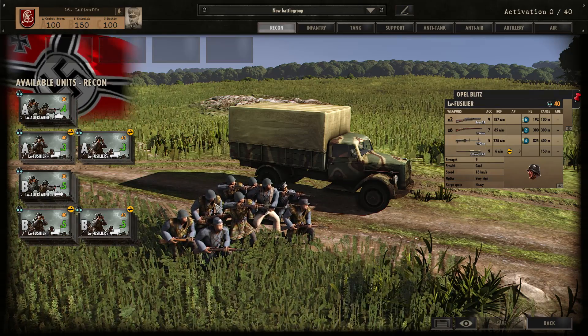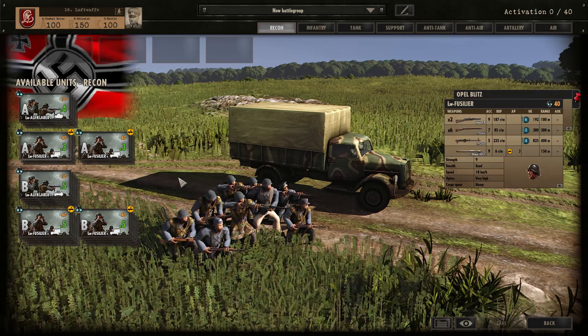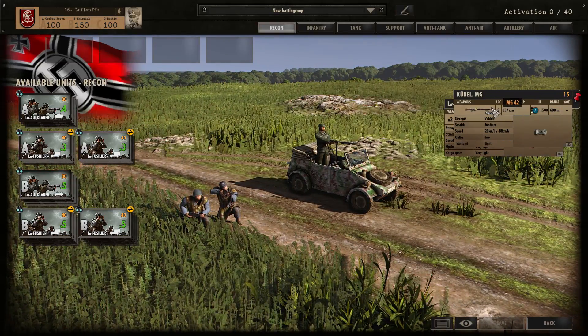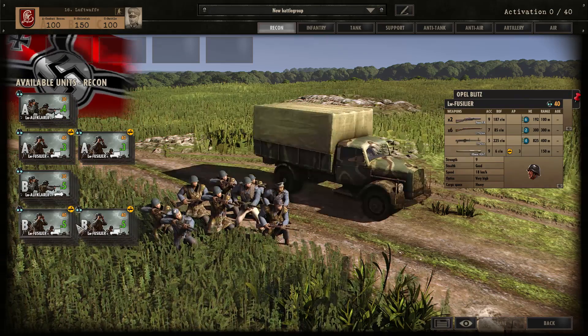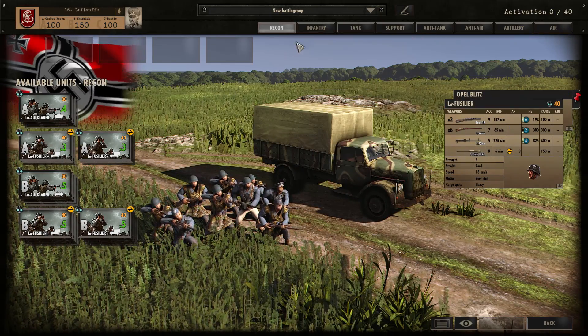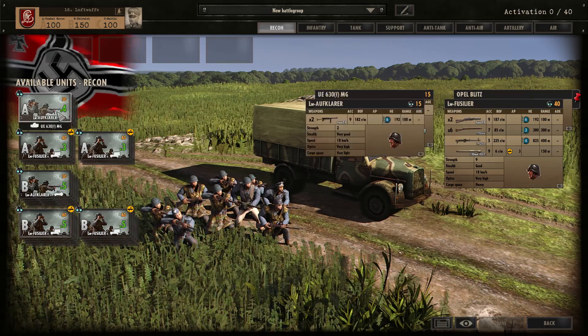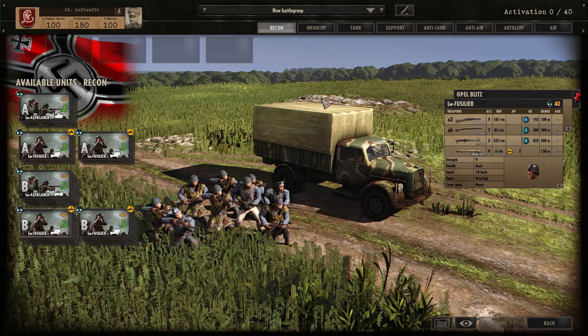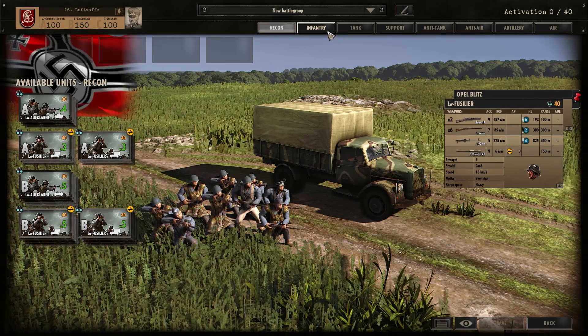I think we're going to see a lot of these Luftwaffe Fusiliers. In Phase B you can get some more Luftwaffe Aufklärer with the Kubel MG — which has the MG42 of course — and some more Luftwaffe Fusiliers. Pretty awesome recon units, although not much variance, just a couple, but still pretty nice units in themselves.